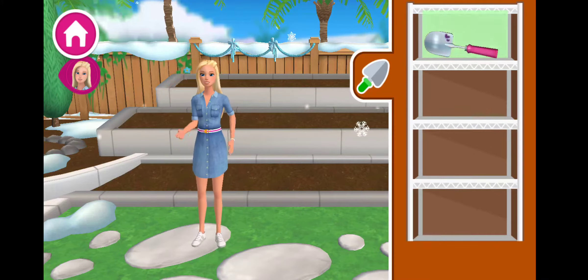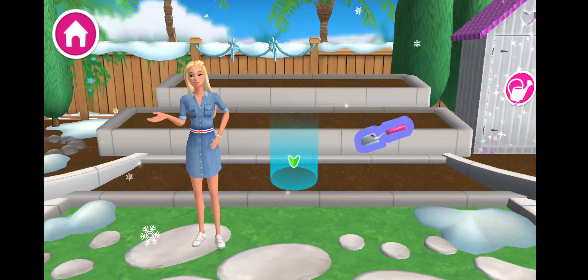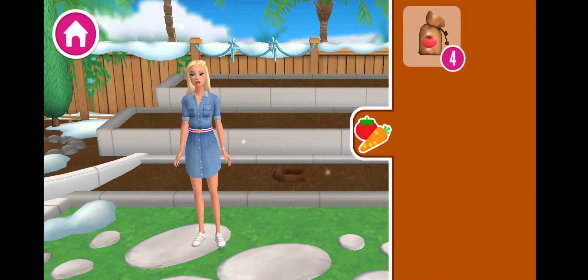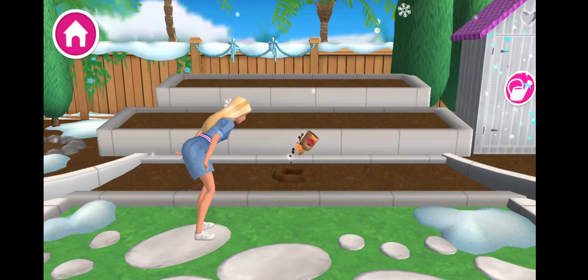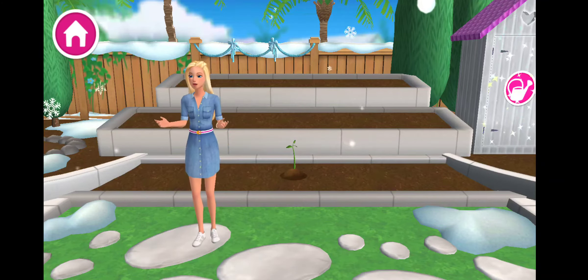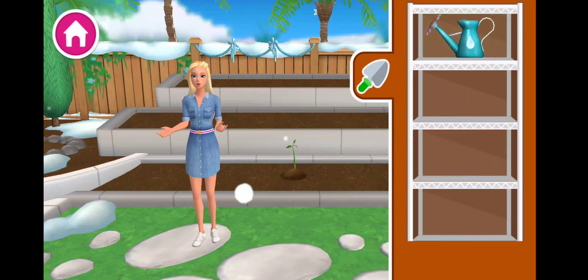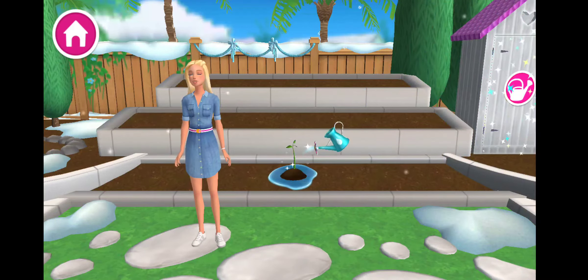Use this shovel to dig — not too deep, not too shallow. Ready to plant? Choose a seed bag and drag it to the hole you dug. Now, if we want that seedling to grow, it'll need lots of water. Grab the watering can and hold it over the seedling. Plants grow faster if you water them regularly. Now we just need to wait.